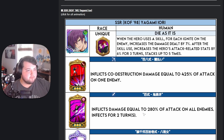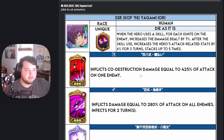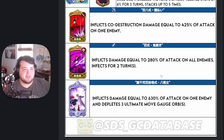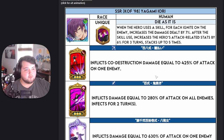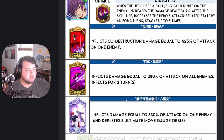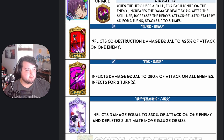Iori's other skill inflicts damage equal to 280% of attack on all enemies and inflicts infect for two turns. His ultimate inflicts damage equal to 630% of attack on one enemy and depletes three ultimate move gauge orbs. The fact that his passive relies on ignites is a little odd — they're basically just saying you either have to run an ignite unit or run Kyo with Iori to get good use out of his passive.